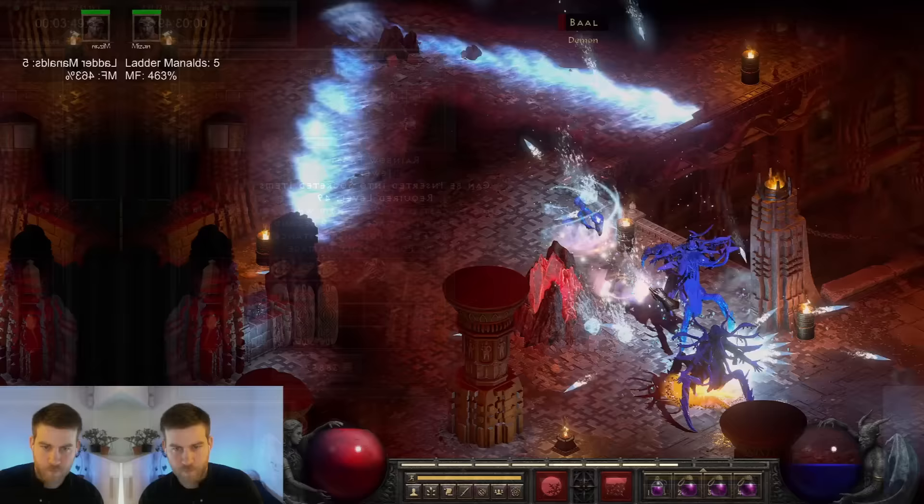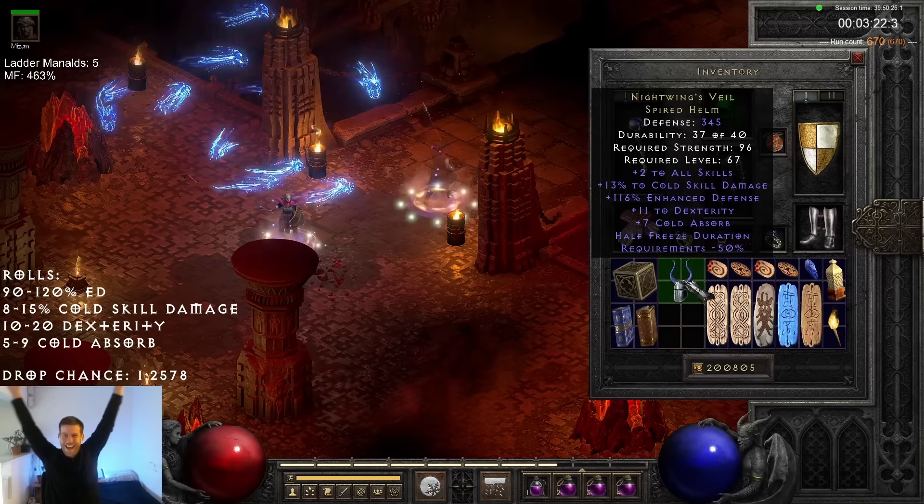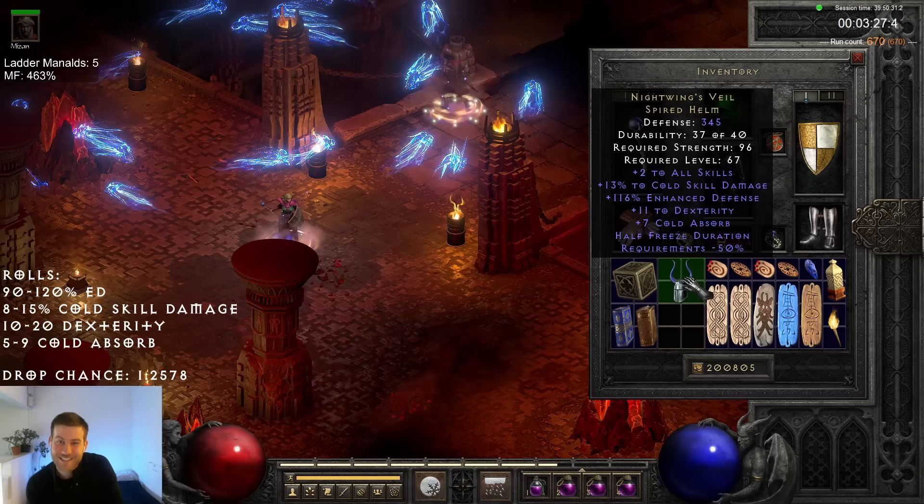On run 670, I had another chance to snag a Nightwing's Veil — Spired Helm — Nightwing's! What a roll — 13 on the cold skill damage! The coolest looking hat in the game!